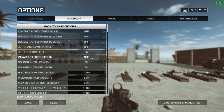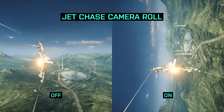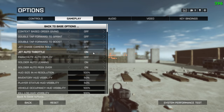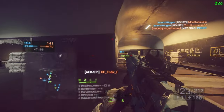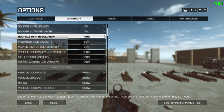Context-based order giving is turned off to avoid accidental squad leader orders when spotting enemies. Double tap forward to sprint and parachute auto deploy are turned off for more precise control — but when playing Obliteration, remember to turn on parachute auto deploy for round starts or you will fall to your death. Jet chase camera roll, when turned off, decouples your third-person camera from your jet rolling — most dogfighters prefer it this way for better orientation and awareness. Jet auto throttle is on, which takes some load off your fingers. Soldier auto leaning and auto peek over are not as great as you might think, but can be helpful in some situations.